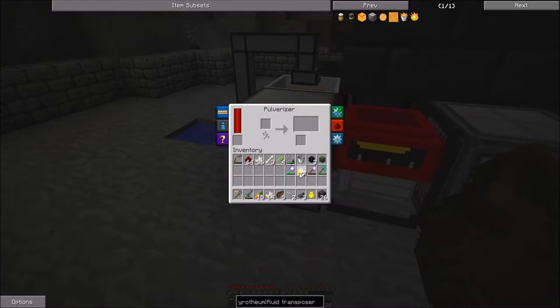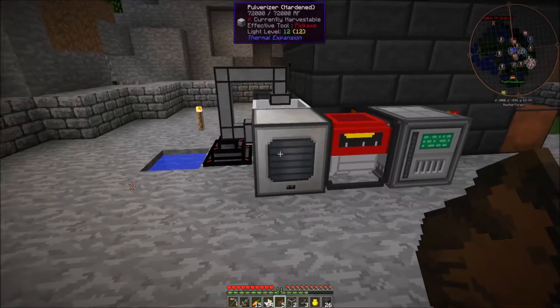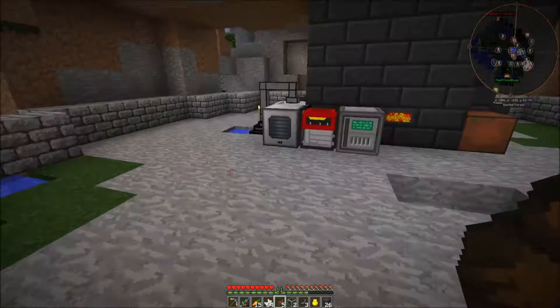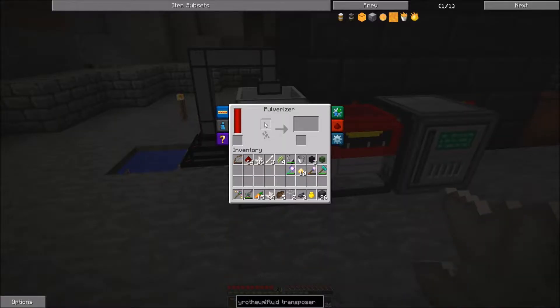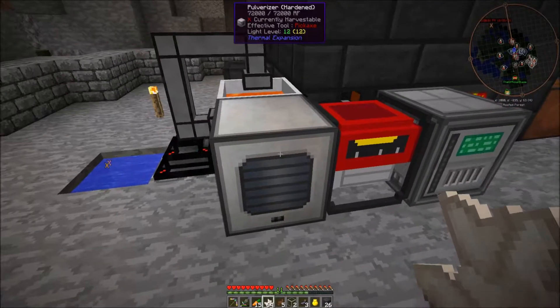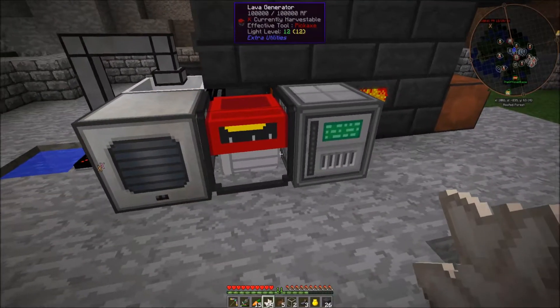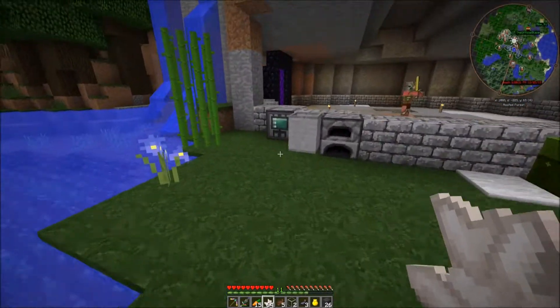And the pulverizer. So what does it mean? I just went to the nether and gathered some nether quartz. I got silk touch so I got the bare ore and not the actual nether quartz. What I did is I put it in the pulverizer and it pulverized it down and I got a higher outcome, so I get two nether quartz per ore instead of one, which is quite good.